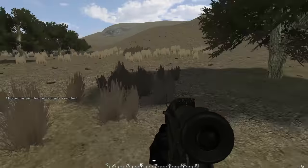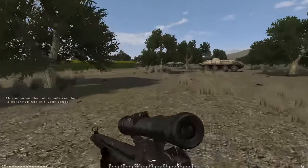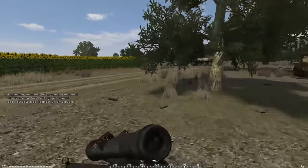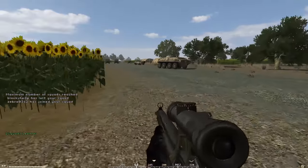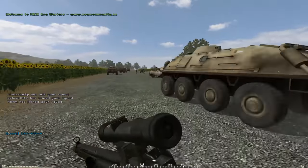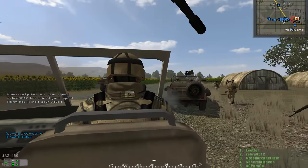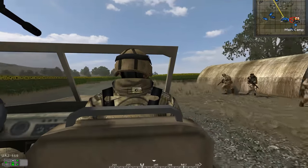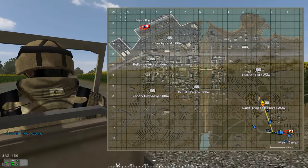Luckily I found a squad where there was actually a squad leader, so he was telling us what to do and where to go — basically get to the objective. What I've found is if you stick with your squad it's brilliant; it feels quite realistic. But when a few squad mates die and you get split up, as a new player I just haven't got a clue where I'm going or what I'm doing. This is only about my third or fourth game.